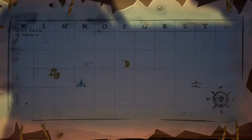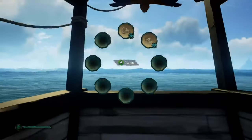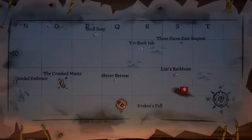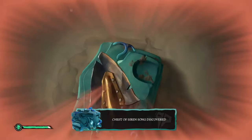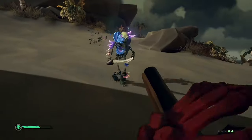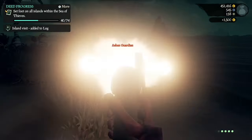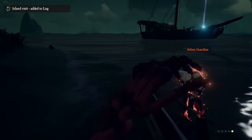Whoever joins the quest can dig up the second item. So for example, if you dig up the chest and somebody else joins the quest from their mast, they can look at the map and go dig up the second thing. Then you'd have to fight to get the other item, unlock the chest, get a skull, and bring it back to Briggsy for 50k. Once you've got one item, you are marked on the map to other players in that quest — you have a large beacon on your ship.